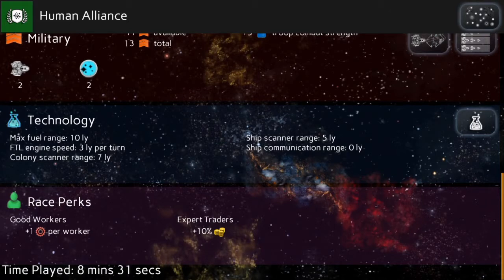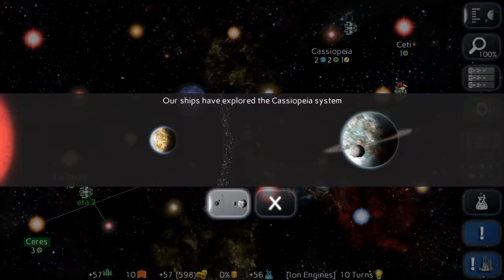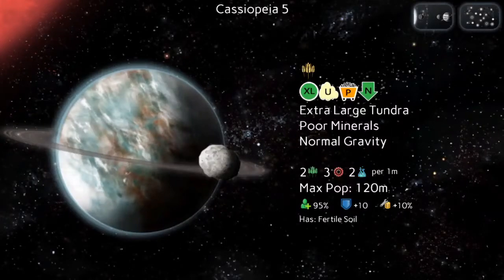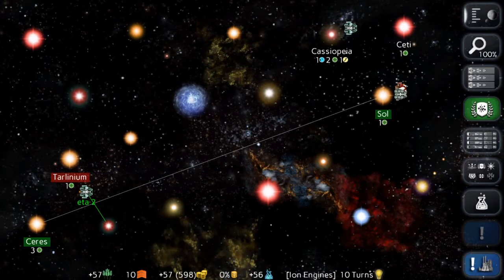Good workers and expert traders are my race perks. My scout will arrive next turn, so let's move to the Cassiopeia system and check it out. Ooh, extra large tundra, poor minerals, normal gravity — not amazing, but at least it's extra large with fertile soil, definitely worth colonizing. Our other scout is en route, and we're almost done with torpedo turrets. We've got our colony ship up. Now where do we go?